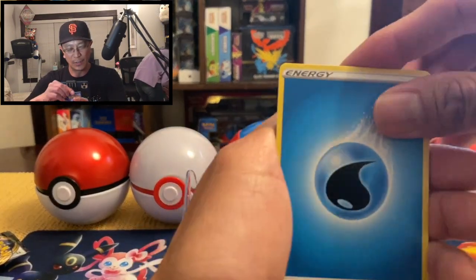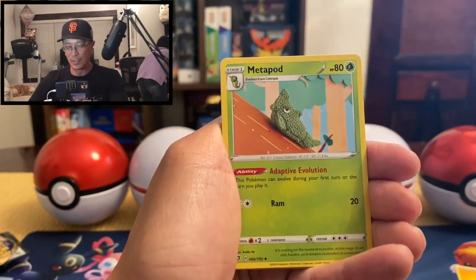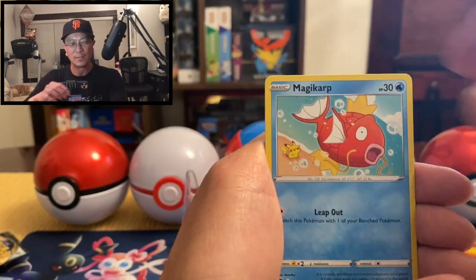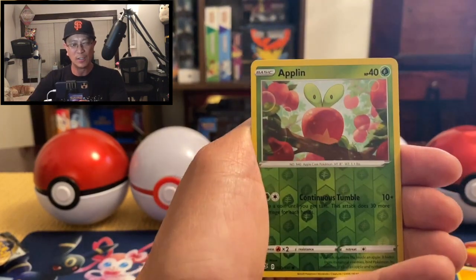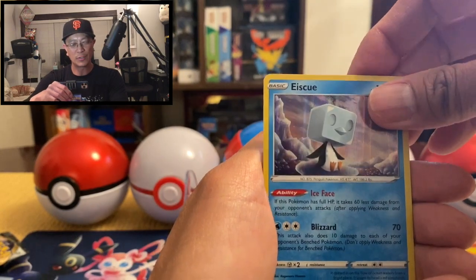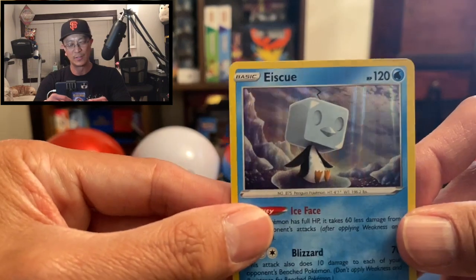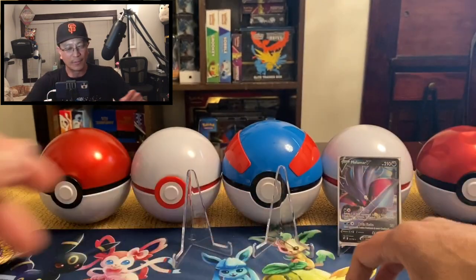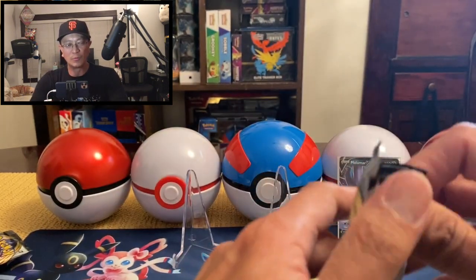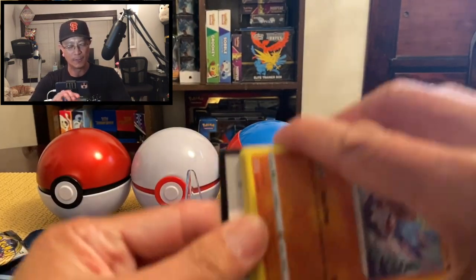In this set we're trying to get that awesome card Boss's Orders, featuring our very nice friend Giovanni — that is a pretty cool looking card. I want the secret rare. Pelipper, Speed Energy, Metapod, Applin, Hatenna, Magikarp, Meditite, Stunky, Applin, Ice Cube reverse hollow — wait, that's a holo! Holo rare, nice. Look at that 3D effect. That's our third solid hit so far.